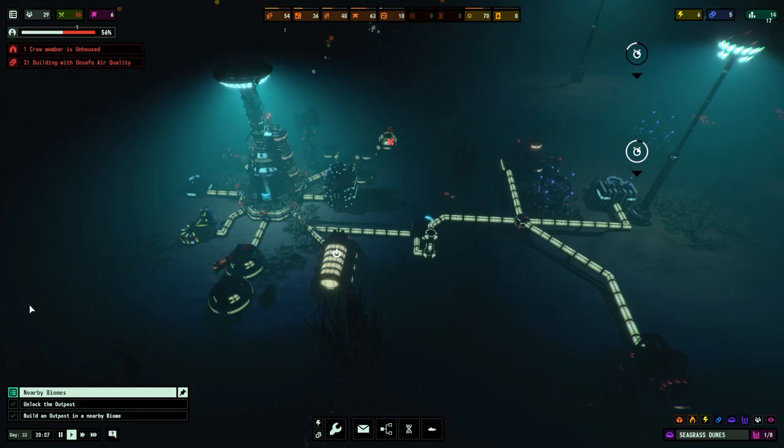Generic greetings and welcome back once again to Underwater Bleakness Simulator. Today's beverage is a very nice mango and passion fruit squash — very, very nice indeed.